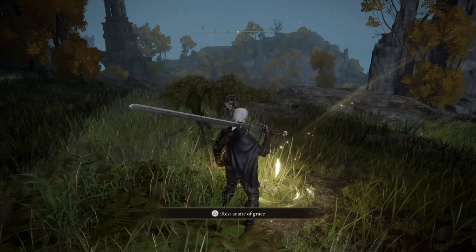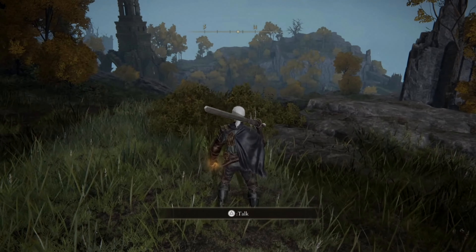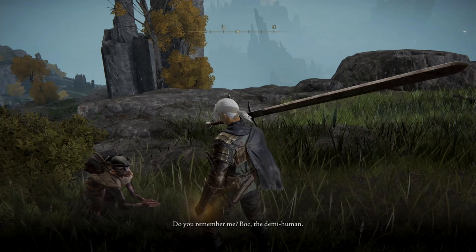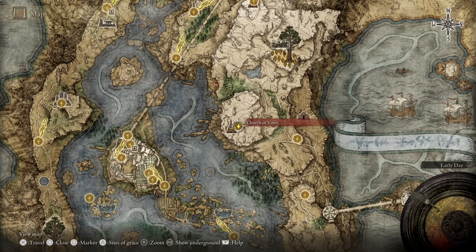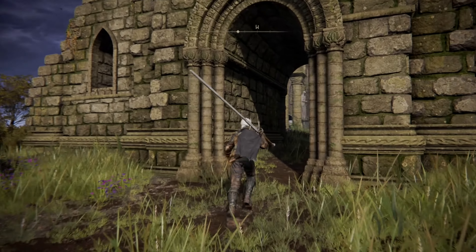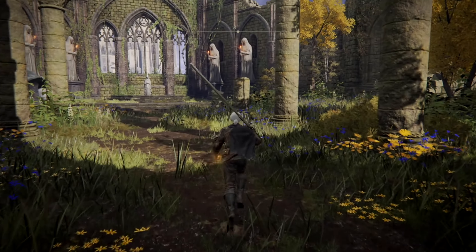The next location you'll run into Boc is Liurnia of the Lakes at the Lake-Facing Cliffs site of Grace. As you can see from the map footage, it's just past Stormveil Castle to the north. It's not necessary to have cleared Stormveil Castle in order to reach this site of Grace, since there is a route that takes you past the castle on the eastern side. When you first arrive, Boc may not be present but will become visible after resting at the site. After another small conversation, he pledges his tailoring skills to you for free and for as long as you like.